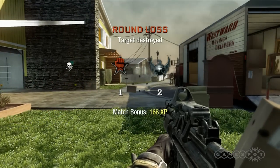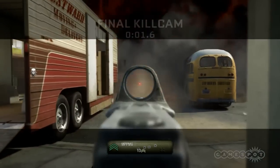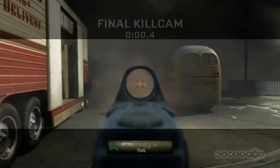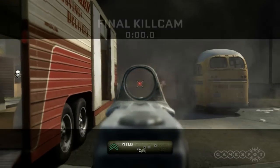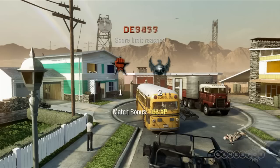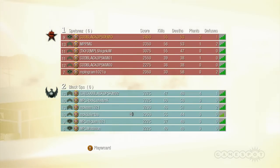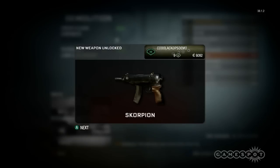Any chance of bringing back the German Shepherds from World at War? The dogs are back — the German Shepherds have returned. They're an 11 killstreak and they're just as deadly as ever, just as vicious. They have brand new behaviors too — they're a little smarter and can target a little better. This is what happens at the end of the game in Nuketown — doesn't matter if things go your way or don't go your way: all Nuketowns end with a nuclear flash.